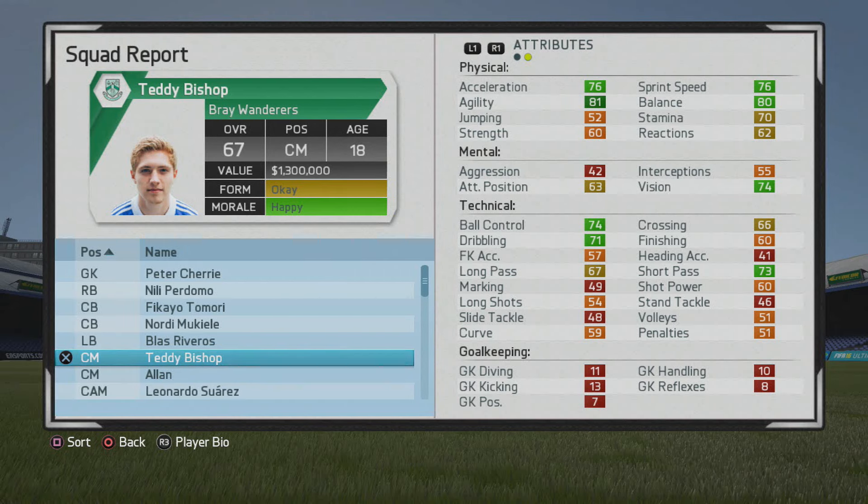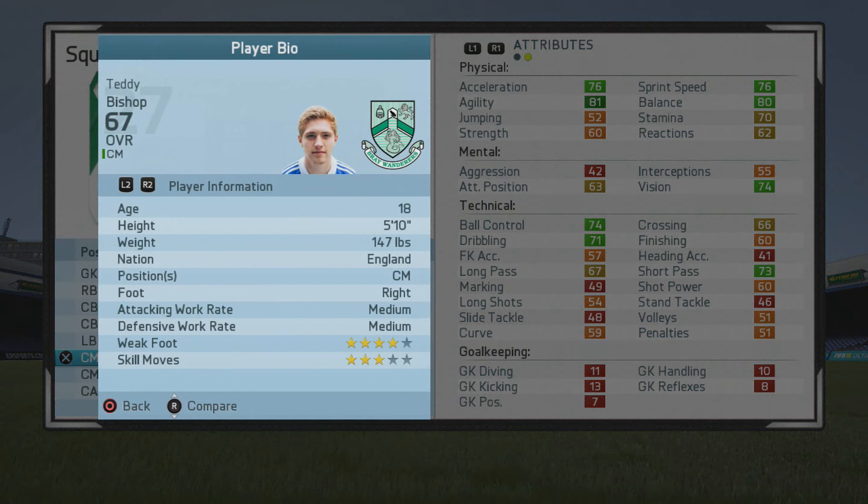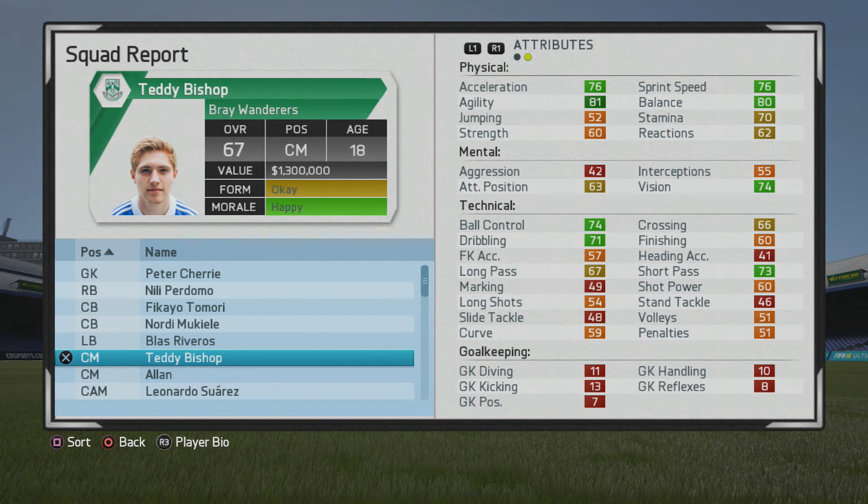Welcome to this player go test, taking a look at Teddy Bishop, the 18-year-old center mid, rated just 67 overall. He has some really good stats from the start — physically very solid with pace, agility, and balance. Taking a look at the play information: 5 foot 10, right foot, medium build, 4-star weak foot, 3-star skill moves.